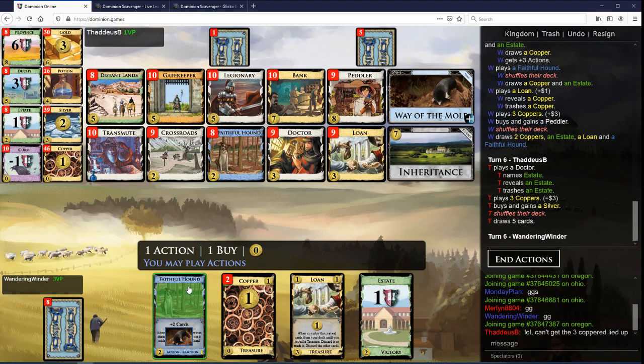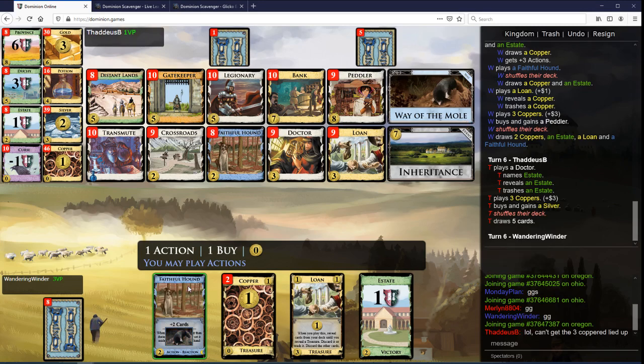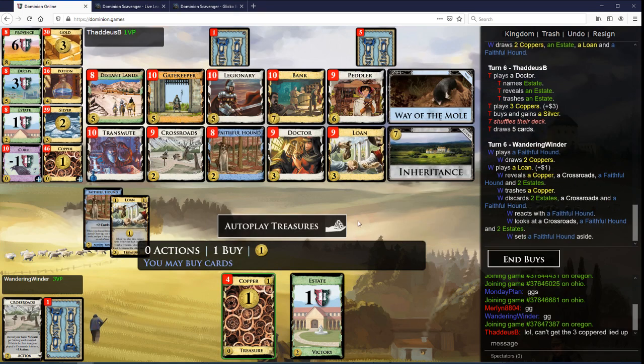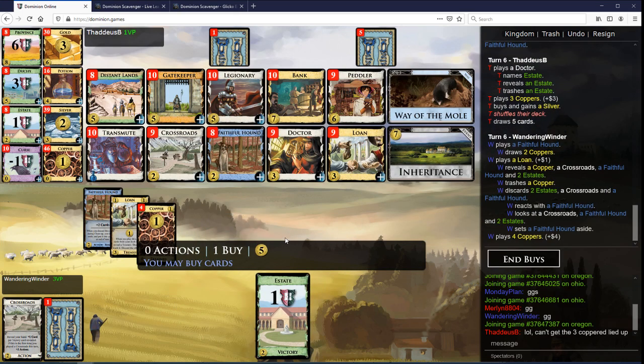Let's get to a peddler here — do I want to play this hound? Also, what am I inheriting if I inherit? I guess I could draw two coppers here. It's probably better worth it to play. And we get that, sweet.